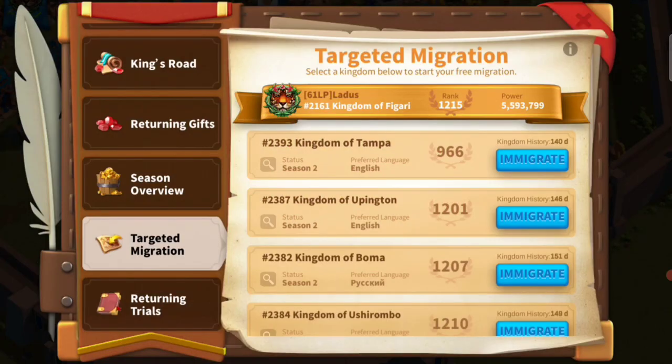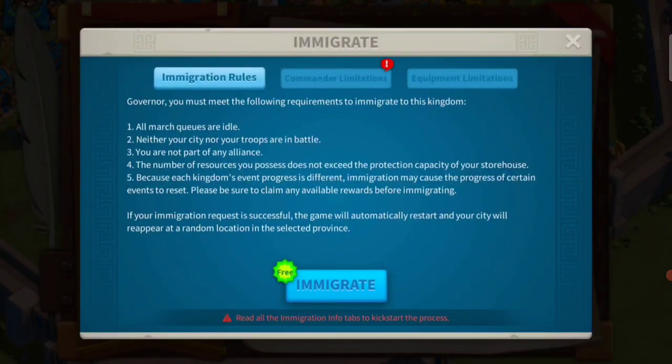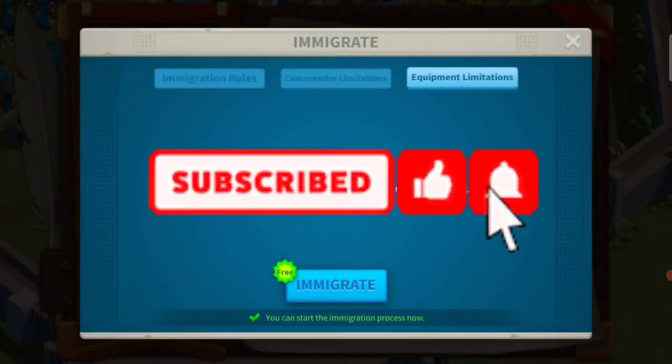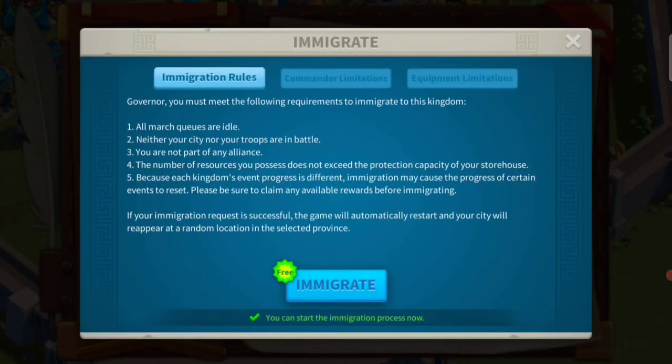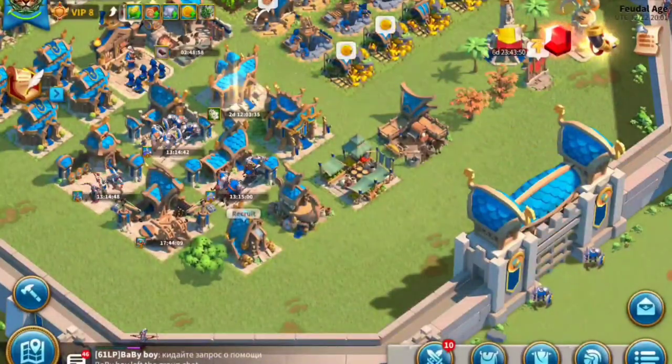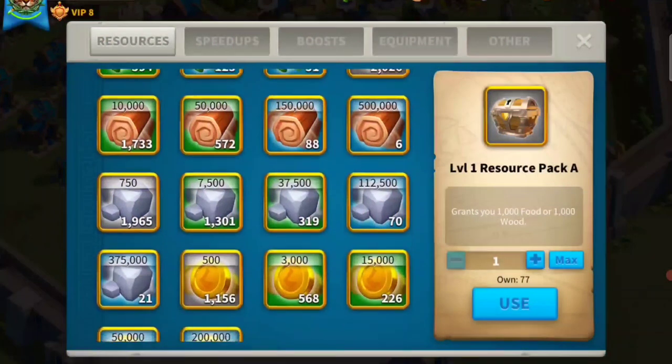Let's click on the emigrate button and see what happens. When we click on emigrate, this menu option comes up where if you look at the conditions, it's not actually saying anything about your power, how many days you played, your city hall level, or anything. It just says there are certain commanders you can't take and certain equipment you can't use. In terms of the immigration rules, it didn't say anything about your power level.